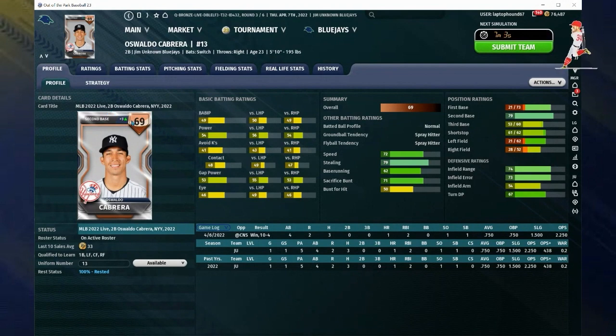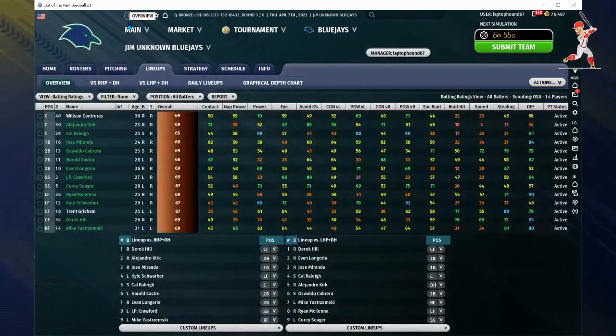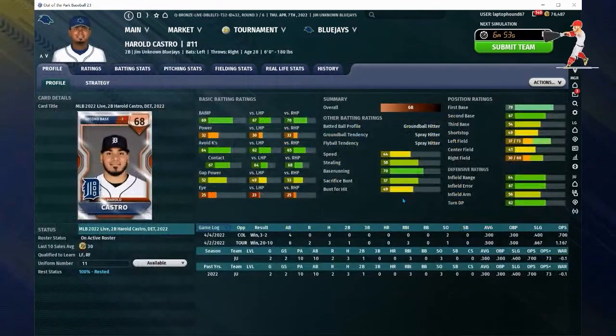With Cabrera you want utility and defense with a little bit of speed — sacrifice hitting ability to get speed, utility at many positions, and that infield defensive ability. Same with Castro — look at him, he can play seven different positions, which is going to be very handy later in a tournament.